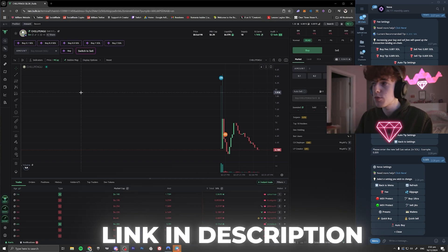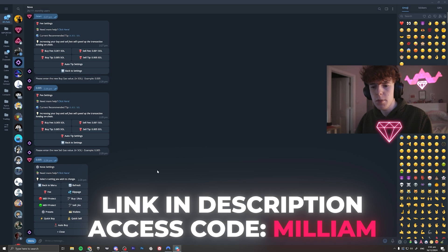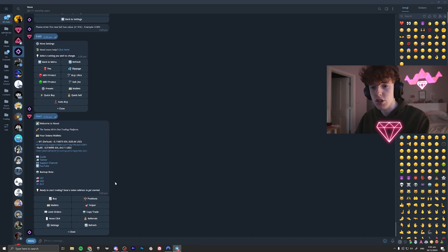First of all, you need to go down and click the link in the description to get onto Nova. If the link doesn't work and it asks for an access code, just put the code 'milium' in. Then you're going to get access — just click slash start and you'll see your wallets there.